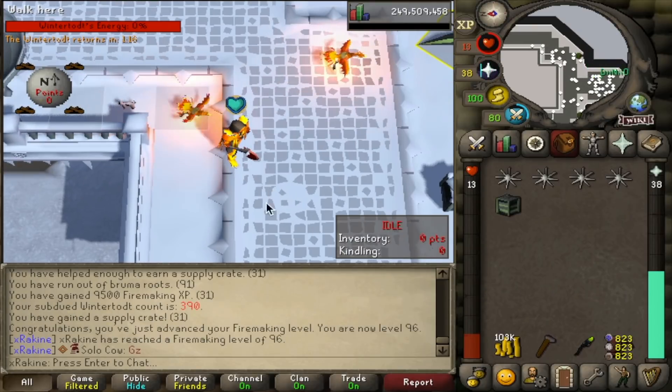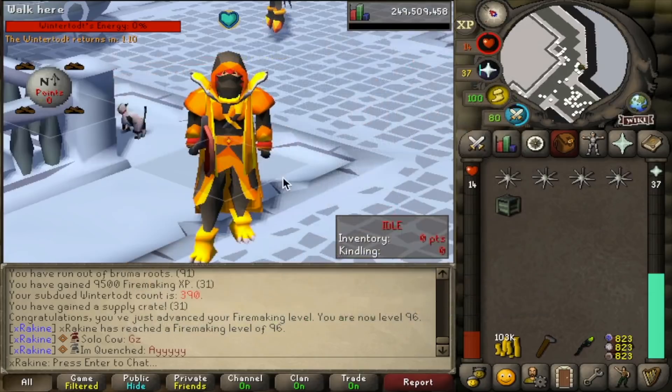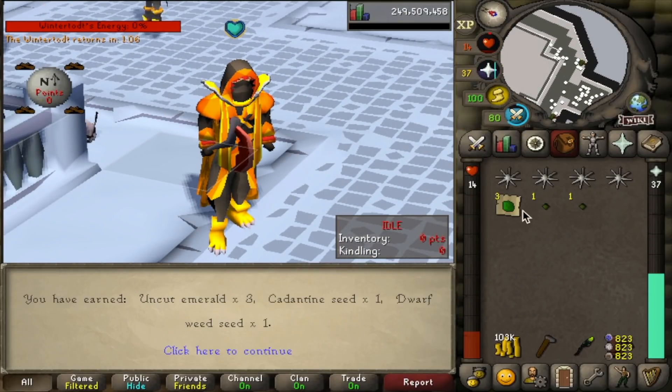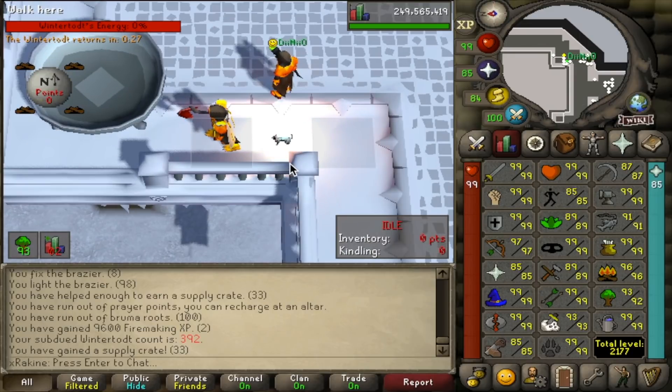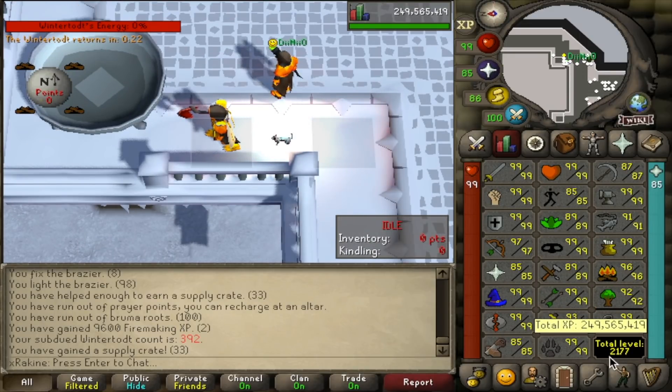Well, I clicked right through it as soon as the game ended, but there's 96 Firemaking. I'll put up a screenshot so you can live vicariously through the moment. We're going to save it by getting a pet right here — how cool would that have been? After that last Firemaking level, we are 100 levels away from maxing. We're at 2177. That's a super cool level.